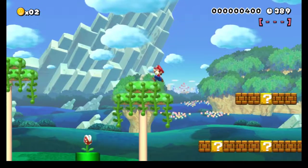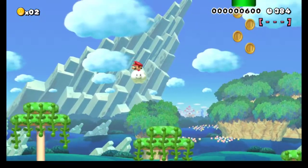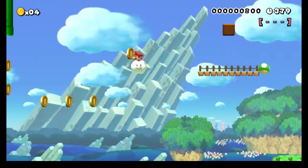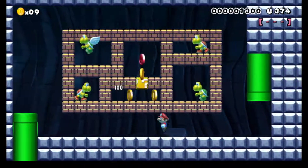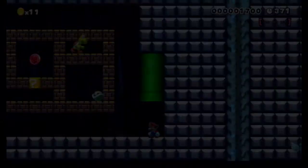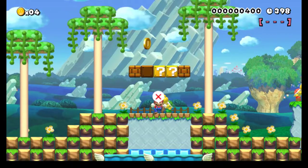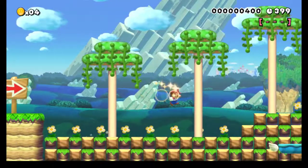I know Lakitu's coming, so let's get up here. There he is. Okay, there's a pipe there. There's a red coin but I'm small and can't get in. You know what? Let's just go ahead and start the stage over. We are apparently practicing for the speed run — getting all the deaths out of the way now.